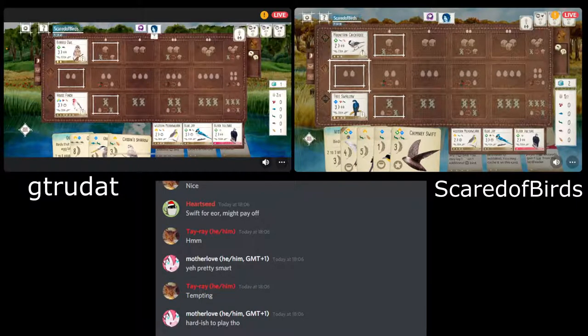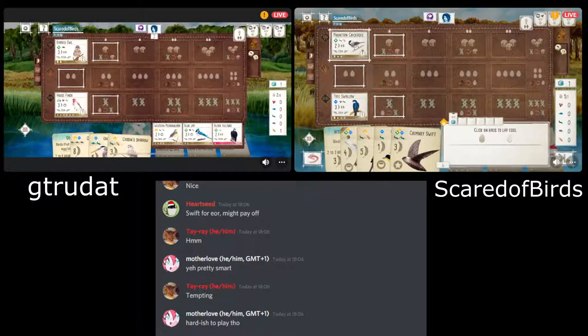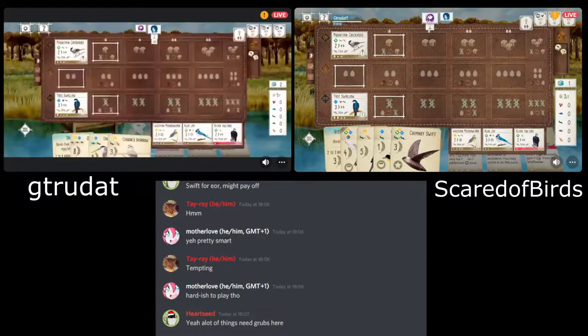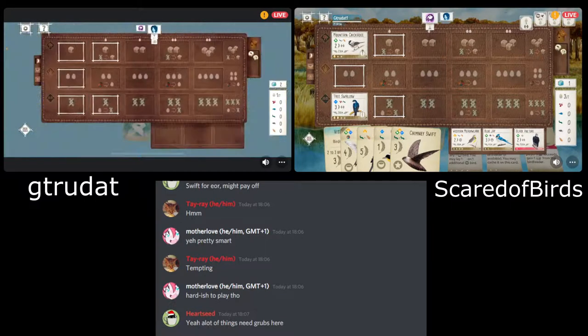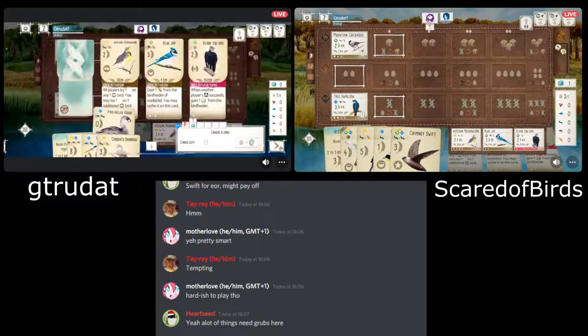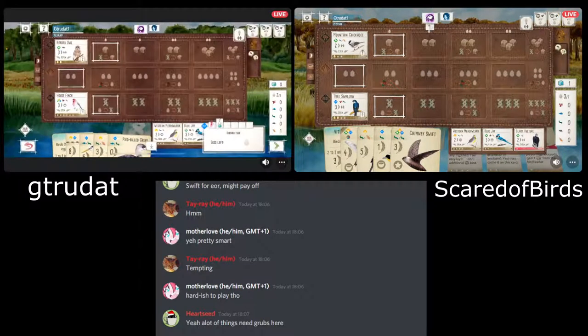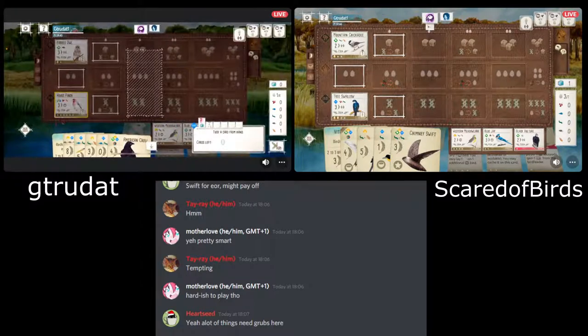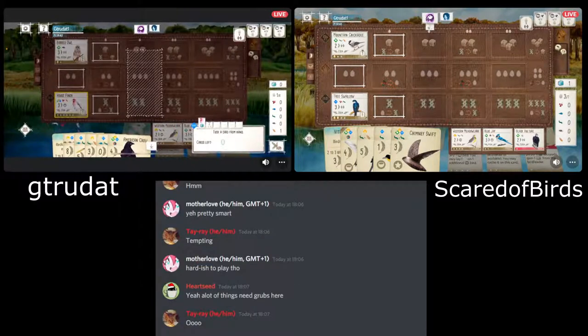We've got some comments about using the Swift. It has got that star nest we touched on earlier, so it could be a really strong option for these end-of-round goals. I typically don't play these migratory birds, but I have seen them work quite well in certain circumstances. Is that something you play quite often in your games? What's your experience using these?